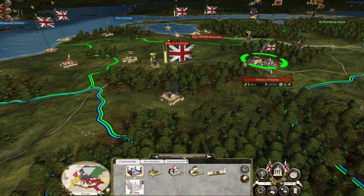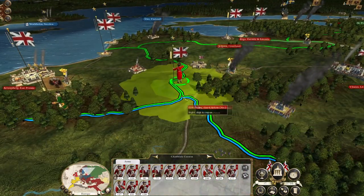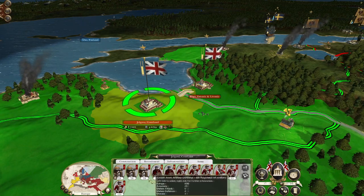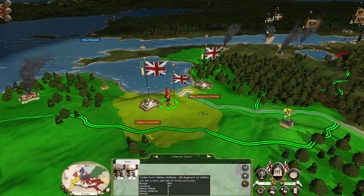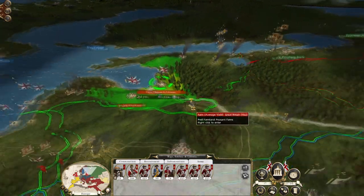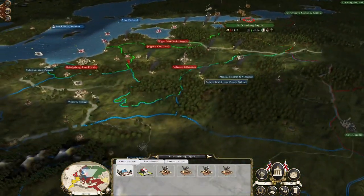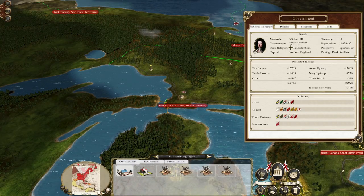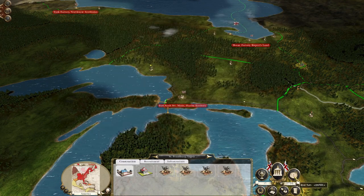We've only got 300 men left — might not even chase them down. As units get retrained here, they go over to Riga and we can build up our strength to hit St. Petersburg, which may in turn draw us into war with Sweden. Things are going well — we haven't got a huge amount of cash but we've got a significant amount of things to spend it on. Let's hit end turn.